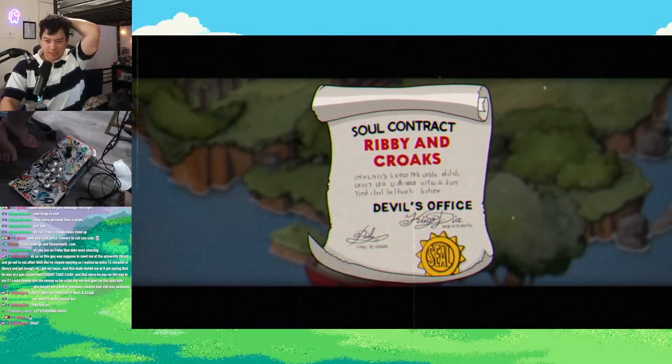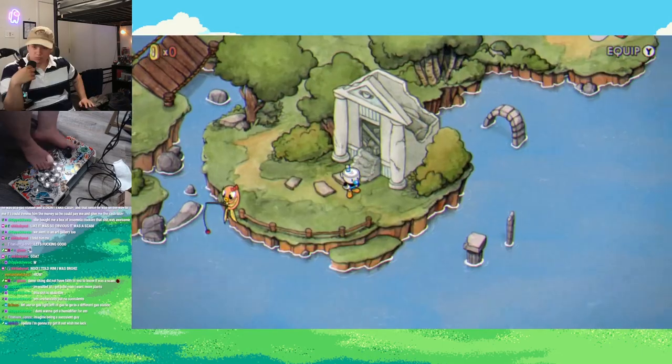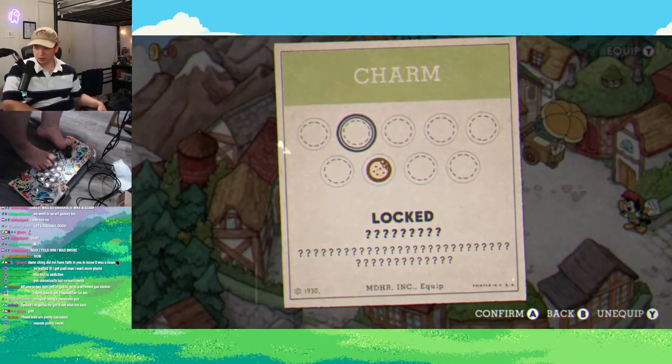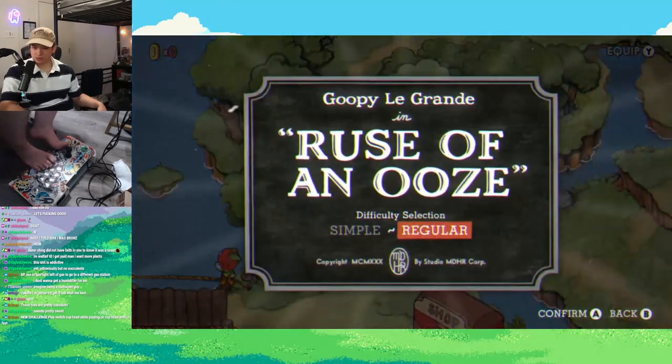With Ribby and Croaks croaked, I was able to gain access to the first mausoleum, which once you beat it, you can exit the DLC. I'm able to get the astral cookie, which will hopefully make this challenge a lot easier for me. I know this is cheating a little bit, but come on guys, I'm using my feet.